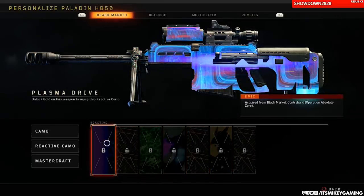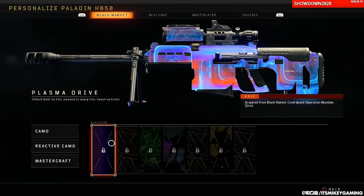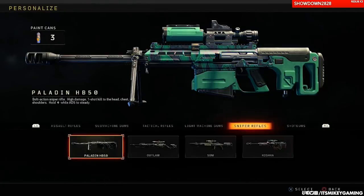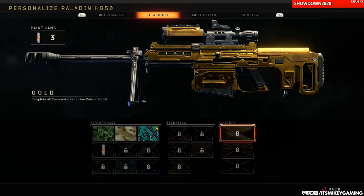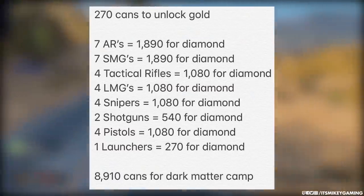If you want to use a reactive camo, and it's like this in zombies also, you've got to complete these challenges. So if I want to get Plasma Drive on my Paladin, I need to unlock gold on this weapon. And as you saw, the way you unlock gold is by collecting cans. So how many cans in total? This is from a Reddit user, Bag of Donuts, and he calculated it.